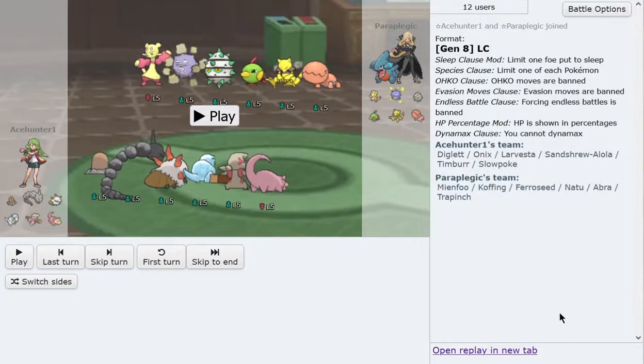Hello everyone, Acehammer here, and today I'm bringing you my game of Week 4 of the Little Cup Premier League. This week my team, the Remoraders, is facing the Omnoms Doms, and I have the chance to play my good friend Paraplegic. Paraplegic is the doubles OU tier leader, and recently he's been having a blast in Little Cup. I was really excited to play him — he's a really good player overall.